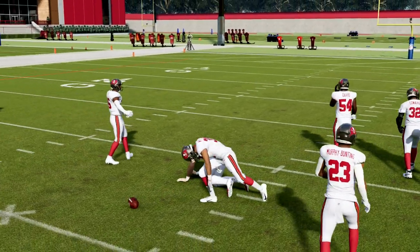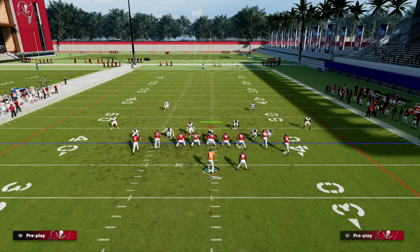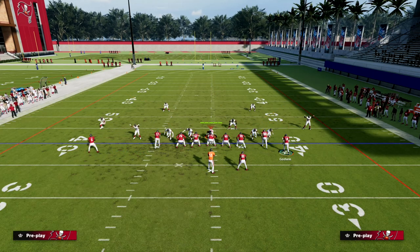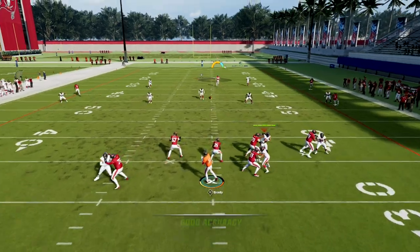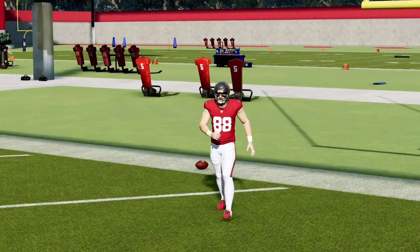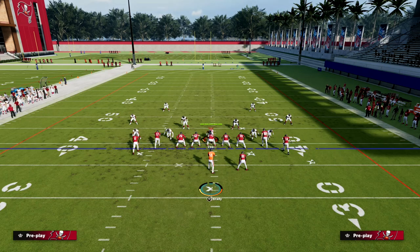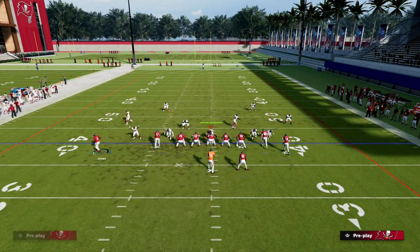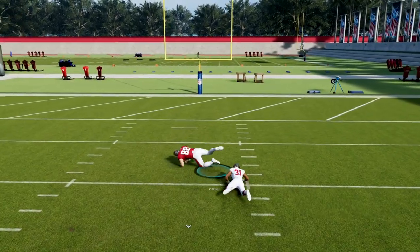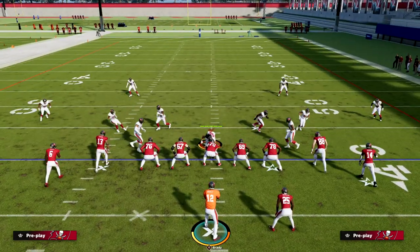That route is extremely versatile. If they're running some kind of cover two style play, this route can actually get open against cover two. You can split the safeties right up the middle of the field, which is really good for handling cover two. Another thing becoming popular is shaded underneath man, because it stops quick throws and quick wheels. If they shade down on Otten, he should be a touchdown — just free form it over the top and a lot of times he'll get that separation.